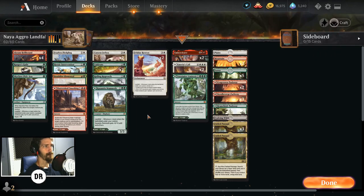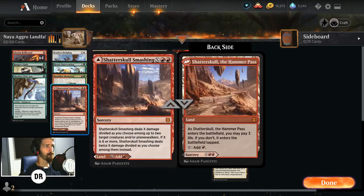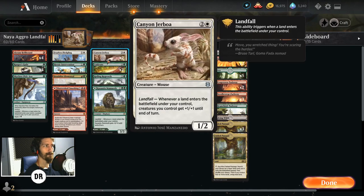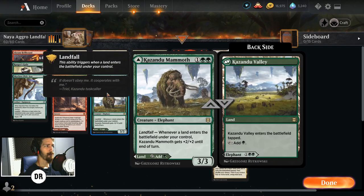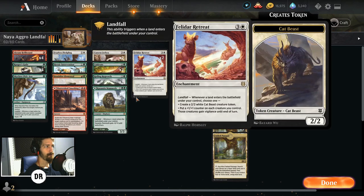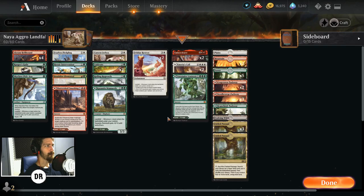Outside of that we have Heroic Intervention for protection, Shatterskull Smashing as good removal — if you have the mythic lands use them, if not don't worry about it. Roiling Regrowth and Cultivate help us pull out lands. Kazandu Mammoth is as much a big body creature in this deck as it is a land; since we're playing so much landfall, getting it up to a 5/5 or 7/7 and so on is not that difficult. We also have two copies of Amir's Call and two copies of Turntimber Symbiosis to help draw out creatures if we're having that problem late game.